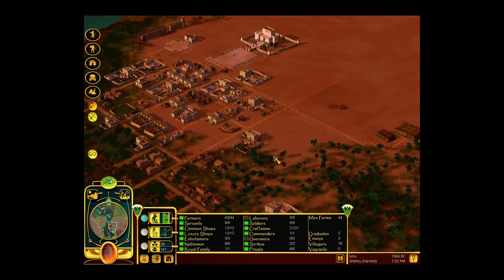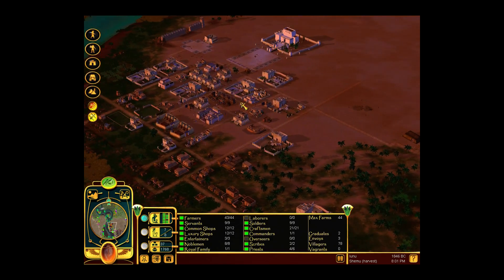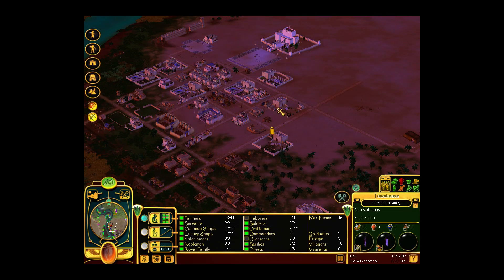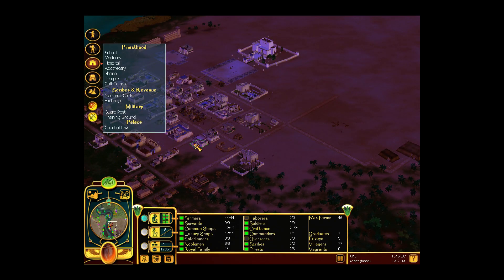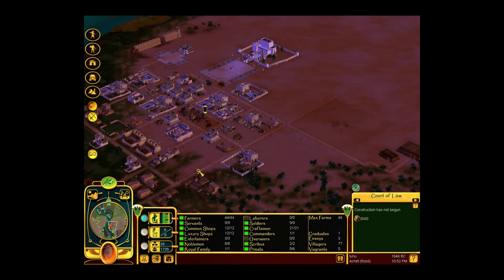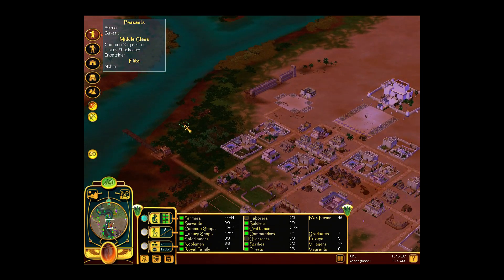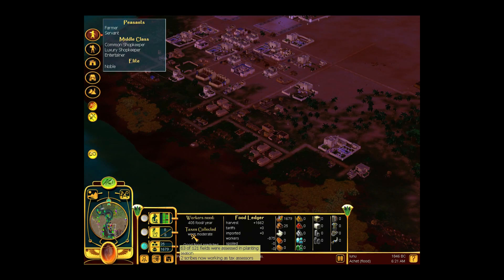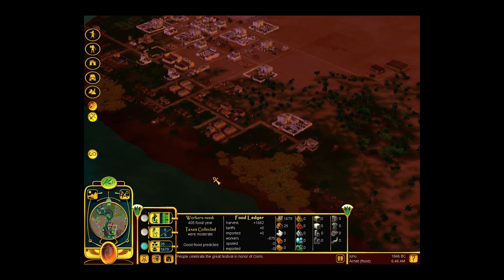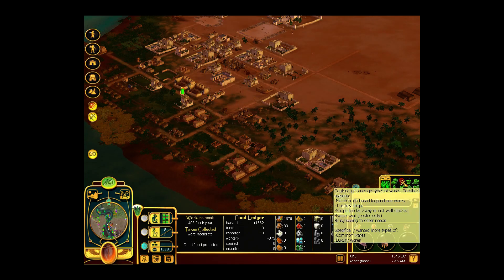Building the fountain — okay, fine. Now of course 150 bricks will slow down the construction of everything else, so hopefully everything goes just fine. You got saplings — you need a court of law. Let's build that right there; it's sort of centrally located. More farmers.